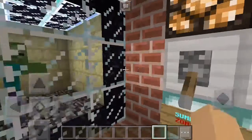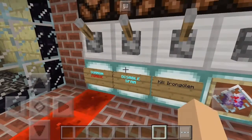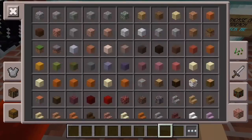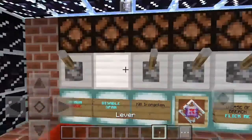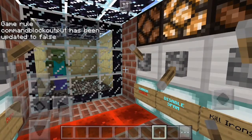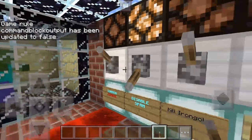Alright let's just summon a zombie right here, so it's going to drop in here. Disable spawn. I just broke that — that was not meant to happen. Let me just fix that up. I fixed it. It has been updated to false. Disable spawn.